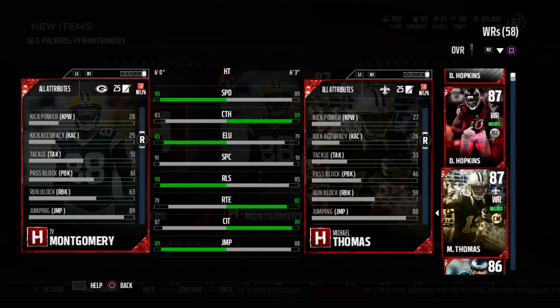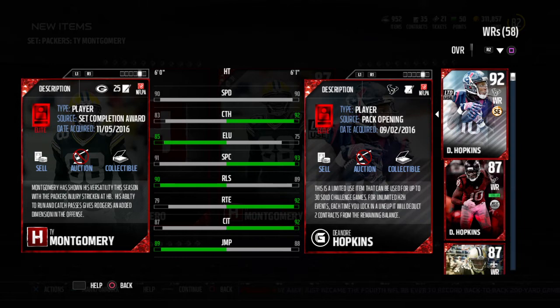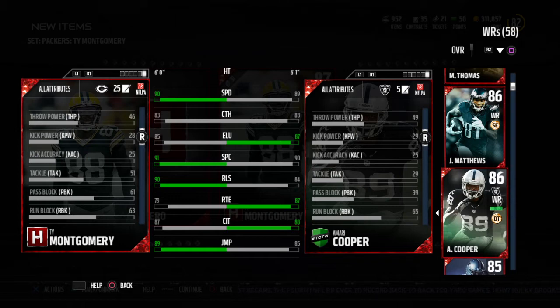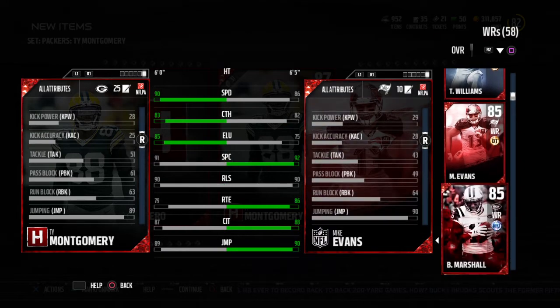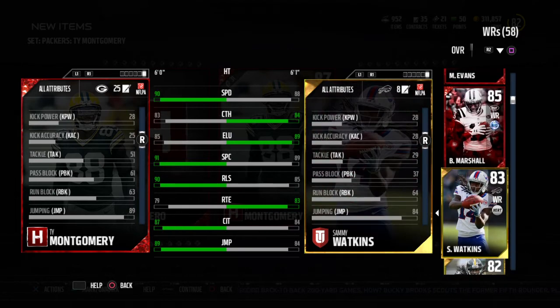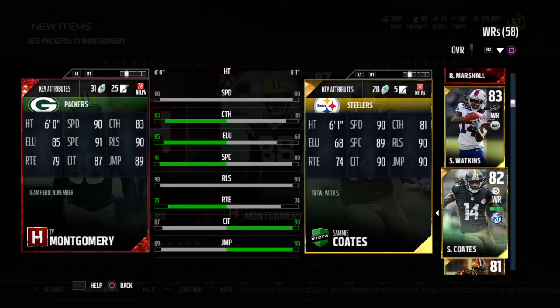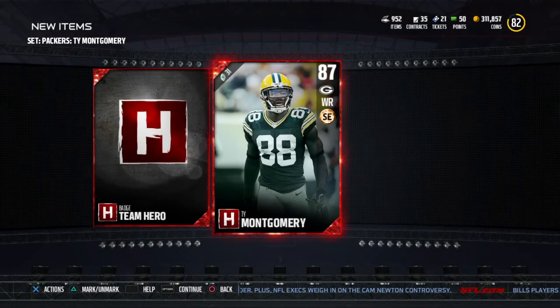Definitely this card is going to be nice, and him along with Jordan Matthews — these team heroes are going to be a good core. And not only them — we got Amari Cooper, who has good run block too at 65. And then Mike Evans, great run block. Of course Brandon Marshall, Sammy Watkins, great run block. And the guy I really really love — Sammy Coats. I can't wait until this guy gets an elite card, man. This guy has 90 catch in traffic with 90 speed and 89 spec catch. Really really solid. Love my core wide receivers.